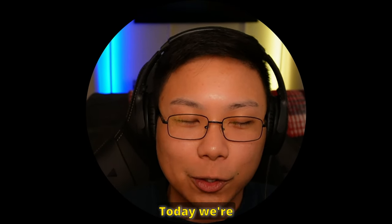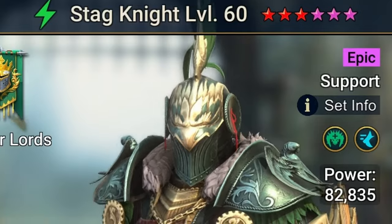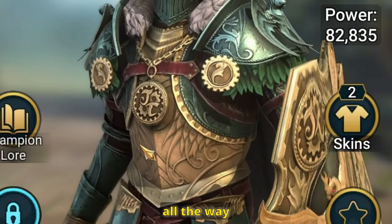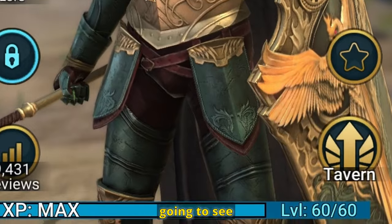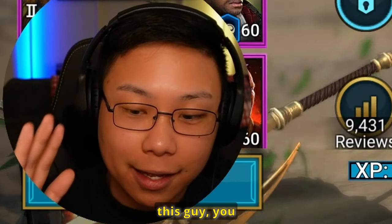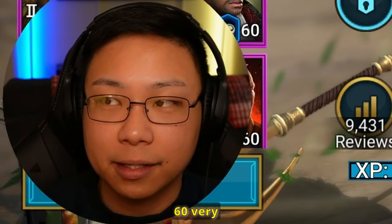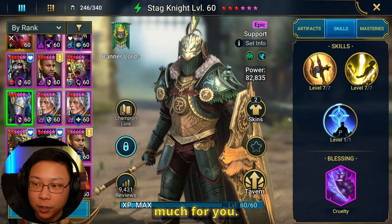It's a pleasure to see you again. Today we're doing another episode of How Strong Is, and we're talking about Stagnite. We use this guy from beginning all the way into the end game, and you're going to see all the things that he can do. If you pull this guy, you should know from the beginning he is worth bringing all the way up to 60 very quickly. He can do so much for you.